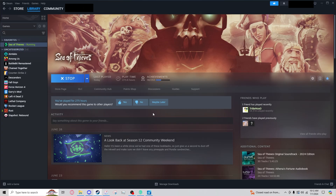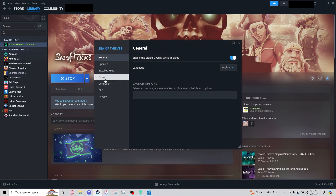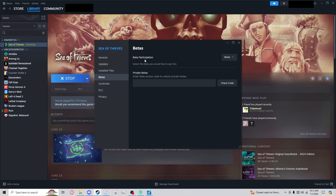What you want to do is come to Steam right here. Then you right-click Sea of Thieves and go to Properties. Press the Betas tab and see Beta Participation.